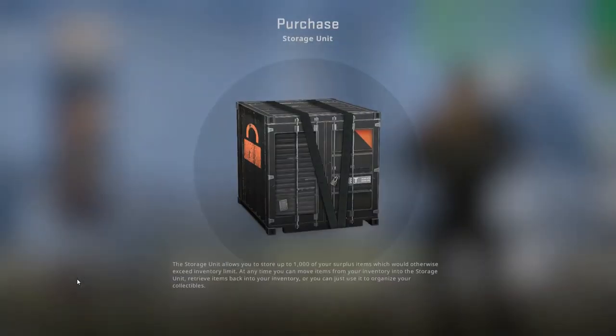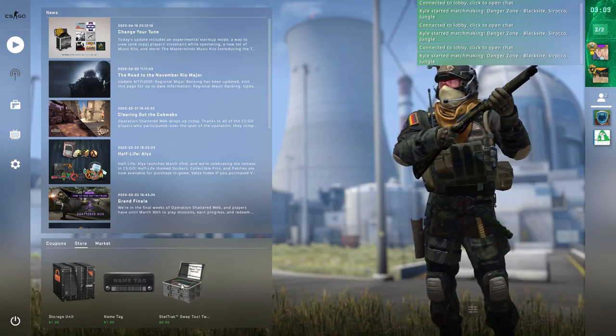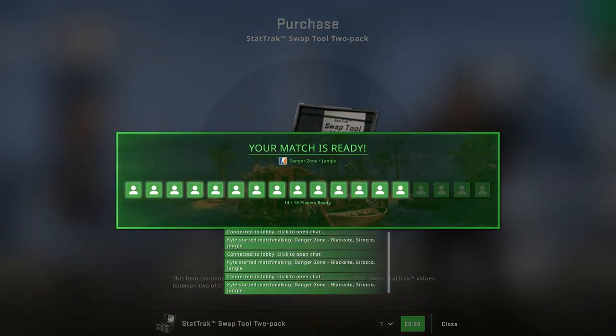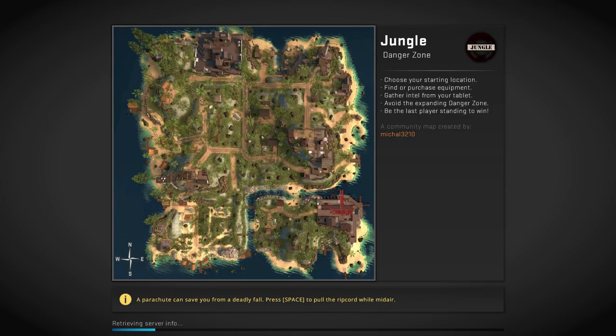What's the storage unit? It allows you to store up to 1000 of your surplus items which would otherwise exceed inventory limit. At any time you can move items from your inventory into the storage unit, retrieve items back into your inventory, or just use it to organize your collectibles. Wait, there's an inventory limit? I didn't know there was an inventory limit. In Steam apparently you have an inventory limit — I don't know what it is because I've never hit it, but according to CS:GO there is one.